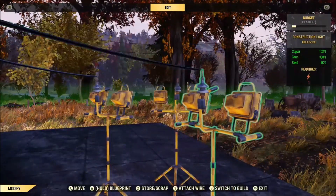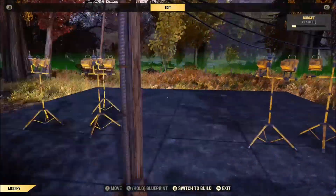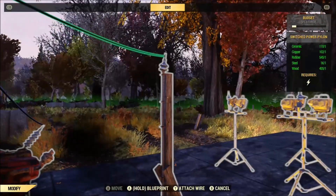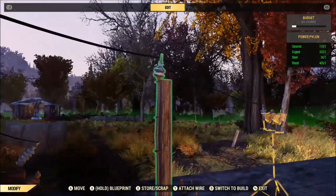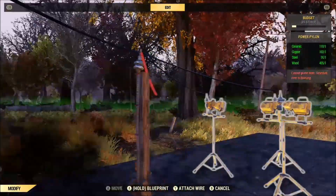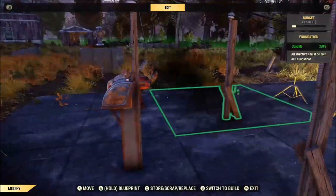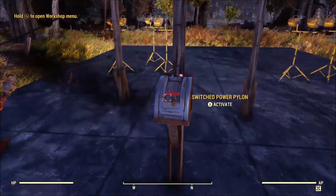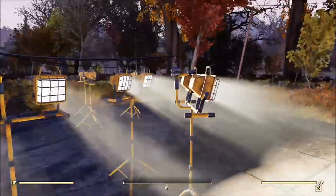Then I'll connect the second pylon connected to these lights. Just a reminder: this generator only produces three power and each one of these lights requires one, so right now we're asking for six power. When I turn this on the ones on the right are going to light first because I wired them first — they all have the same number of layers, the same number of pylons on both sides.